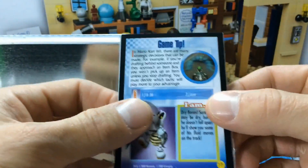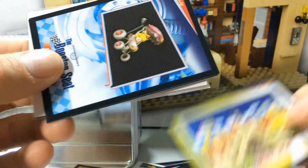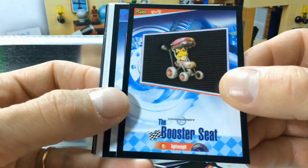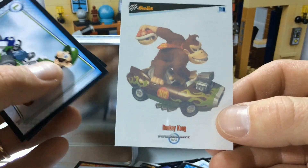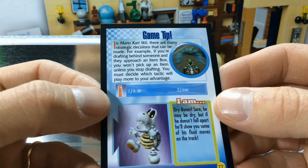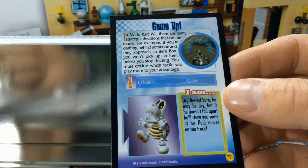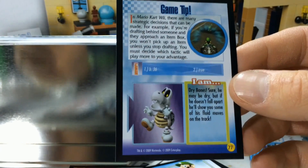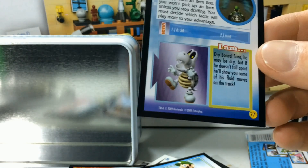Maybe there's a foil in here. No, it looks like there might be another fancy sticker. Special cup. Mario Circuit. The booster seat for Baby Peach — it's a lightweight cart. Pow Block. Fancy sticker: Yoshi. Fun Tet. Donkey Kong. Luigi. And some more game tips: in Mario Kart Wii there are many strategic decisions — for example, if you're drafting behind someone and approach an item box, you won't pick up an item unless you stop drafting. You must decide which tactic will play more to your advantage. I am Dry Bones — sure he may be dry, but if he doesn't fall apart, he'll show you some of his fluid moves on the track.